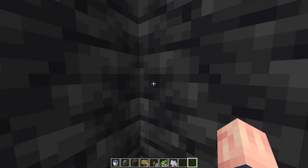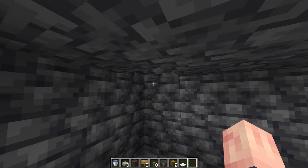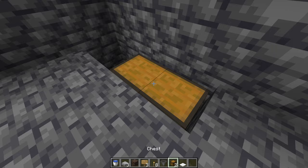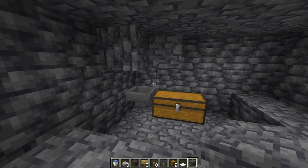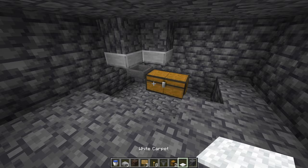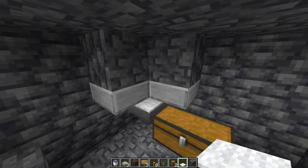Right where this hole is, dig out one block below it as well as these two blocks — this is where your chest is going to be. Make sure you place your hopper going directly into the chest, just like that, and dig out a little extra space. Take some blocks and place them just like this, and if you want, place slabs underneath them to prevent any mobs from hurting you. You can also place one piece of carpet, because sometimes XP orbs get a little stuck in hoppers, but if you're standing right here, it shouldn't be a big deal.